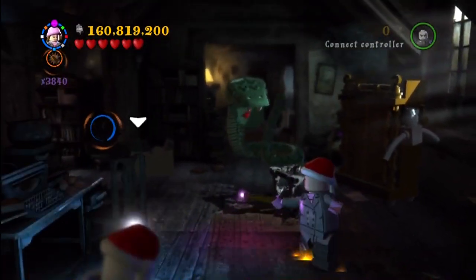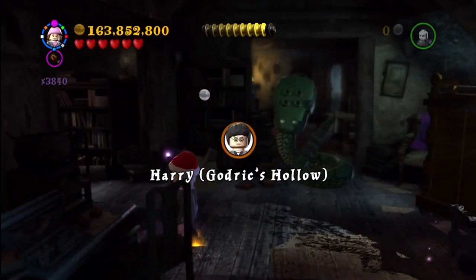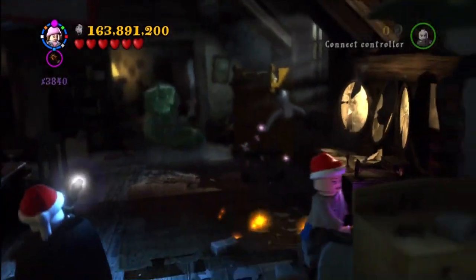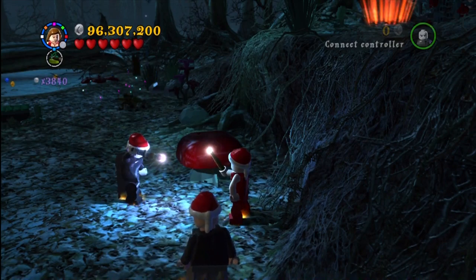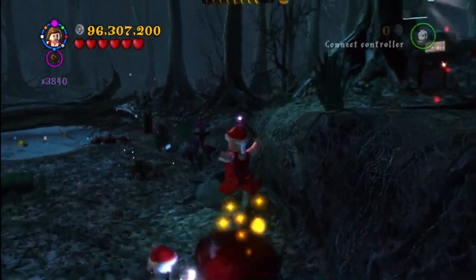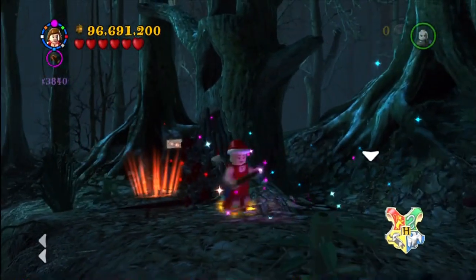This is back in the mission with Bathilda Bagshot, now during the snake battle. A quick note: there are three parts to it — that's the last part. You have to hit the spiders hanging down — there's one per each of the two rooms downstairs. That spider is in the second section of the snake boss battle.